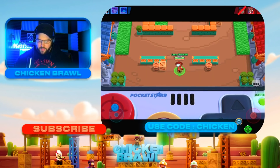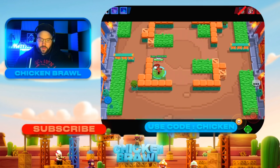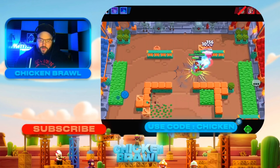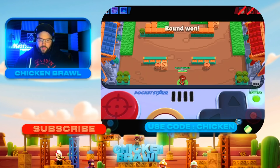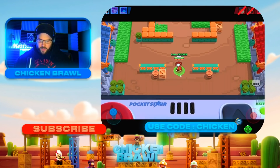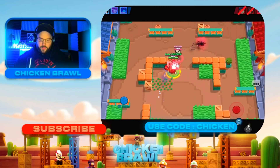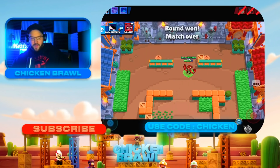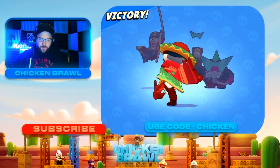It's all about knowing when to put the pressure on and when to retreat — if you can hide, if you can't hide. We're going up against Brock this time, so he's probably going to come straight up the gut firing. I meant to use my super there. We got Brock down, we got Nita — two gadgets left. Boom, there it is — another two up, two down. Easy wins with Mr. Edgar.